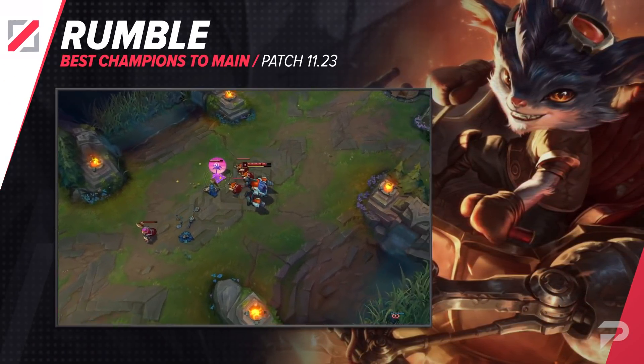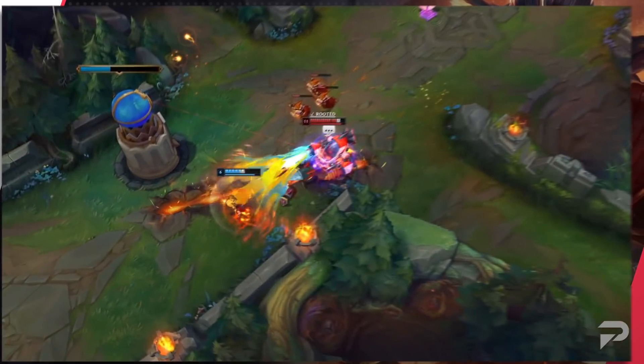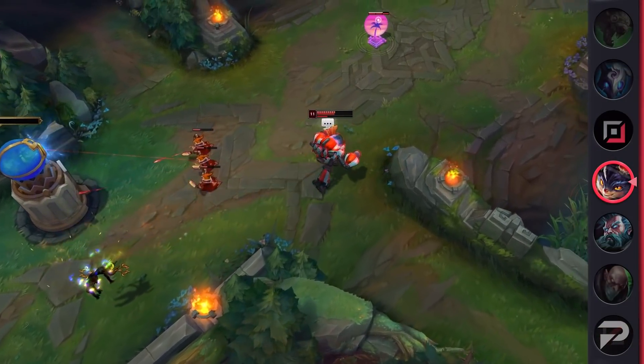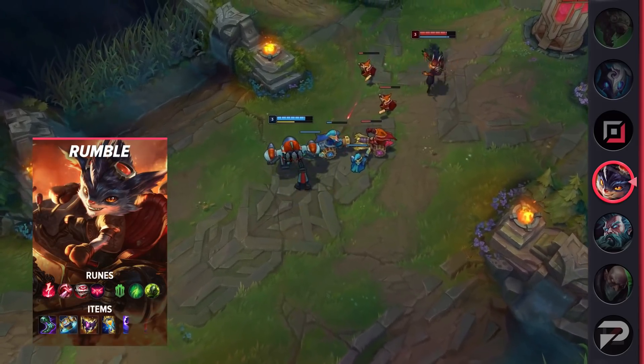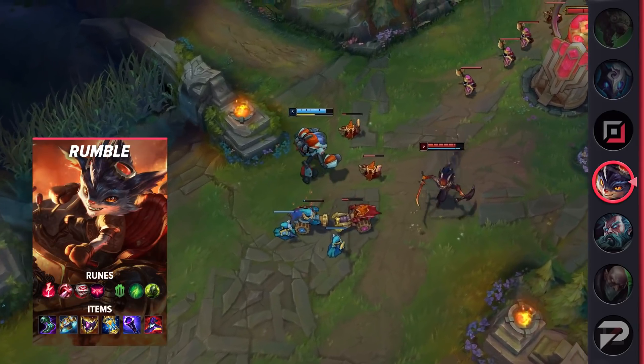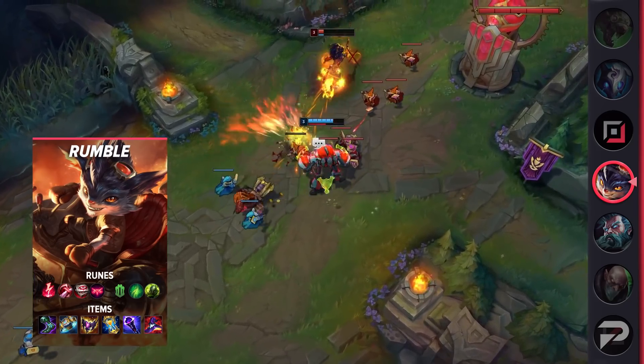The final mid laner is Rumble. He's been a really strong pick that's been heavily slept on, but we think Rumble is going to be incredibly powerful with the new Shadowflame. Rumble has super high base damages, which is why you can go for all-ins basically as soon as he hits Sorcerer's Shoes. With Shadowflame as a magic penetration item right after his mythic, you can snowball hard into the mid game and essentially one-shot any squishy champion that walks near you.